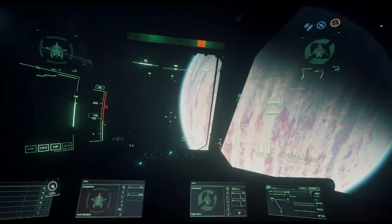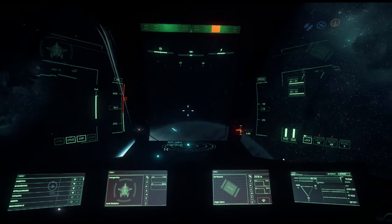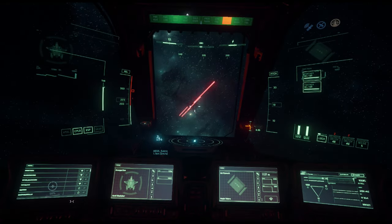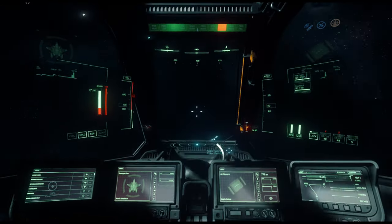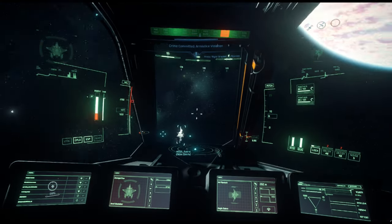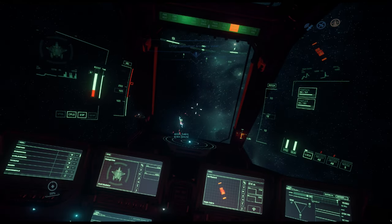Round two here with the Aegis Saber versus the Anvil Gladiator, so let's have some fun. The thing about the Gladiator is for a ship its size it's extremely maneuverable, so what we want to do is close our distance, get into the corkscrew, into the raid fight, and keep the pressure on as best we can while watching our distance against them.